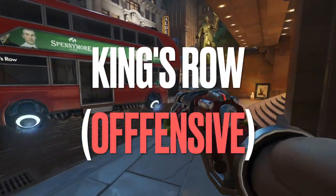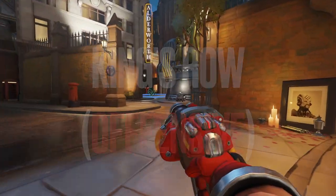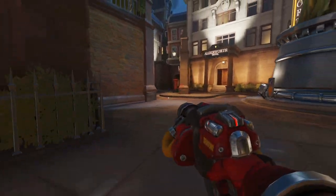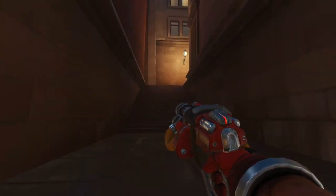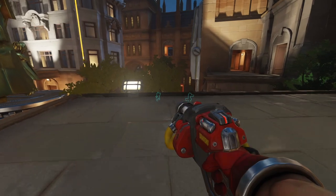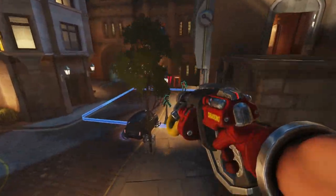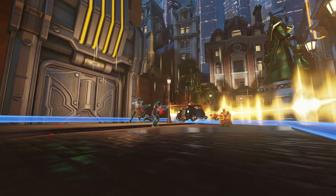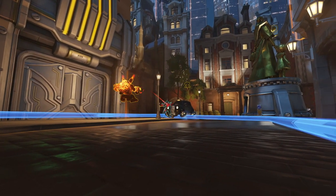The first turret spot is this aggressive one on King's Row. Start by entering the choke and heading round to the right side. Head up the stairs whilst your team push toward the point. As your team aggresses forward, drop a turret behind this treetop and then head down to join your team's front line. This turret will provide excellent pressure from the high ground in the meantime.